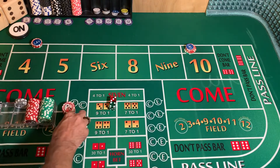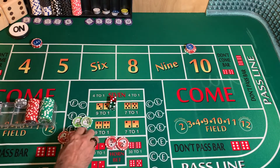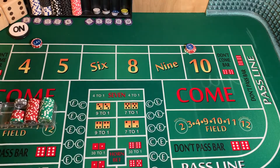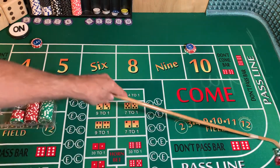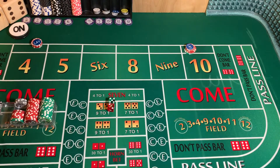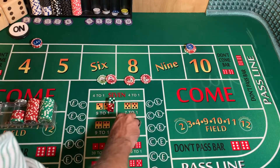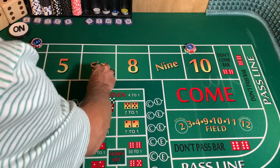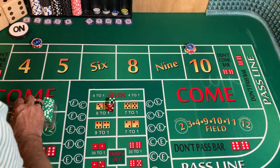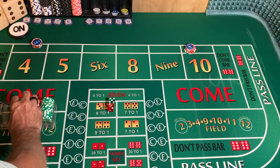Let me grab a stack of reds out of the chip rack. So, to help us understand where we are right now: we have $80 up here and $75, so we're over $150 in profit. Dice are out — four sevens in a row, can you beat that? We have $80 again, it's going to win $40. That's $2 vig. Seventy-five, a hundred — seventy-five, a hundred, a hundred eighty, ninety, two hundred ten.